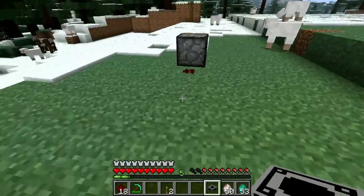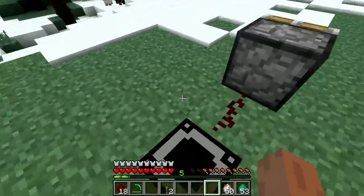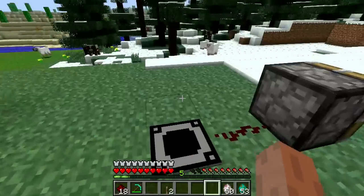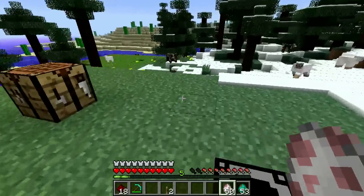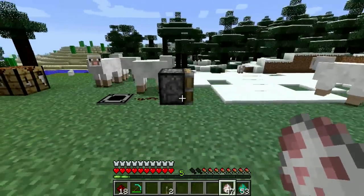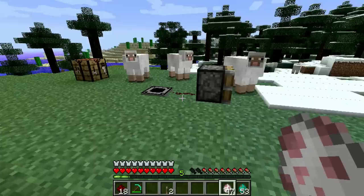Now what's safe about it? Well, what's safe about it is that I can't trigger this. I can walk over it as much as I want, and as the player I cannot trigger the pressure plate. Now, if I had some sheep around, they can press the pressure plate all they want. Except it looks like they don't want to now.